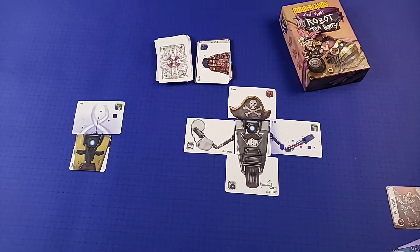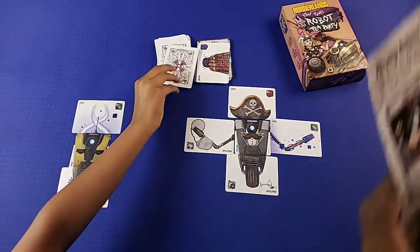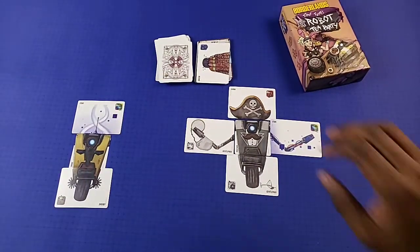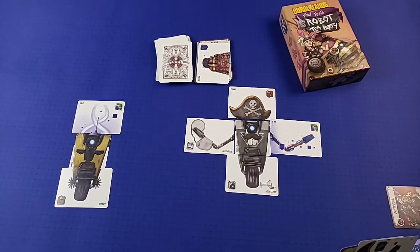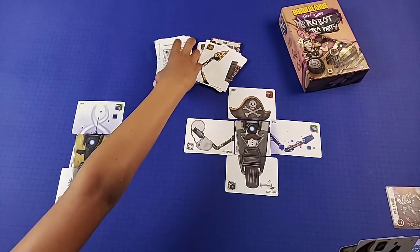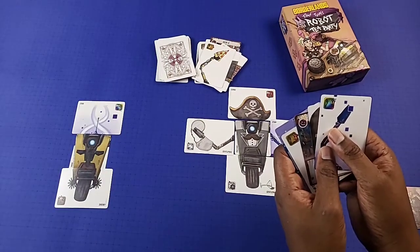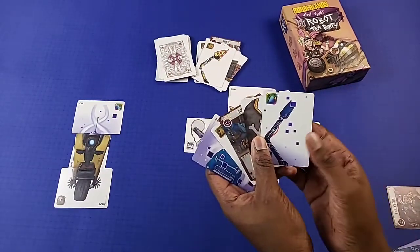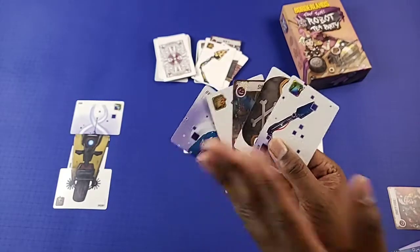All right, let's move this out of the way. You got your bottom. Grab a card. Now you need to discard before you play something after your Claptrap action. After you play something on your Claptrap, that's when you discard.